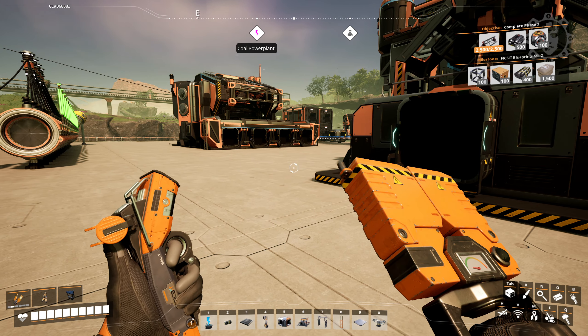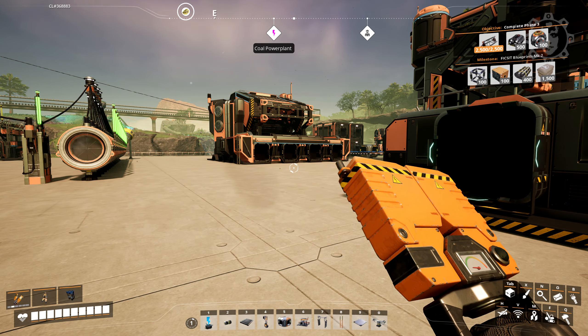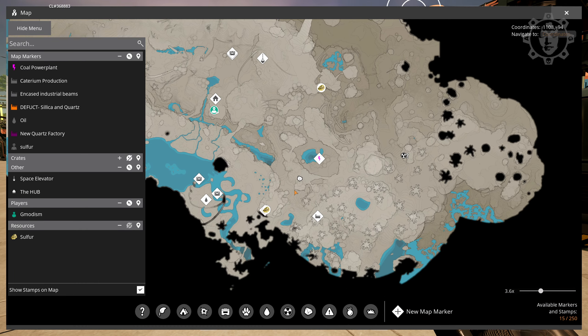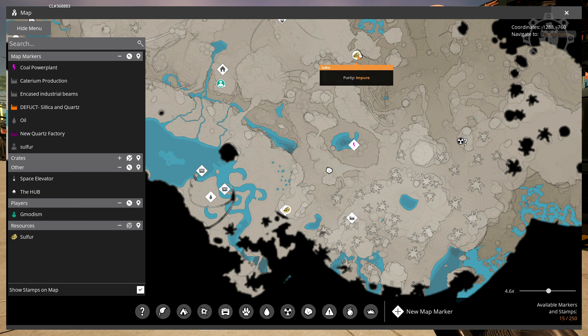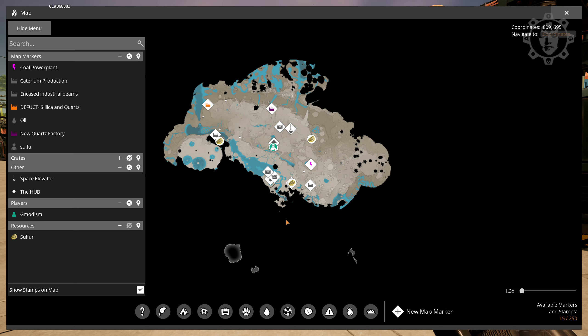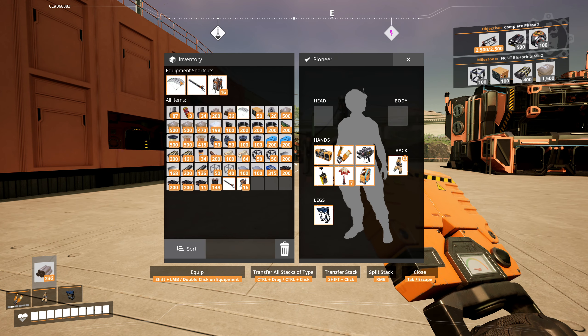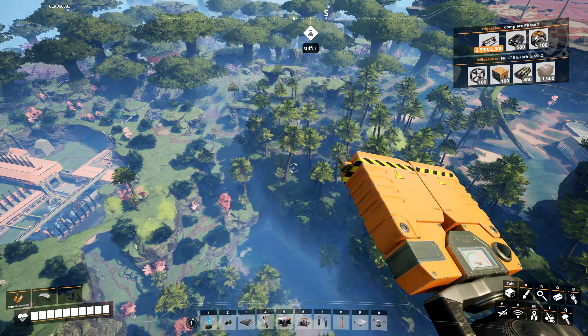I checked my inventory — I have a lot of stuff here, so we should be able to build something. It's now time to search for coal. I already know where my coal is, so I'm going to search for some sulfur. On the map we can see we've got sulfur — a normal purity one and an impure one. We're going to go with the normal purity one, which is pretty close to the coal power plant. That's probably where we need to source the coal too. So we should pack up our things and go.